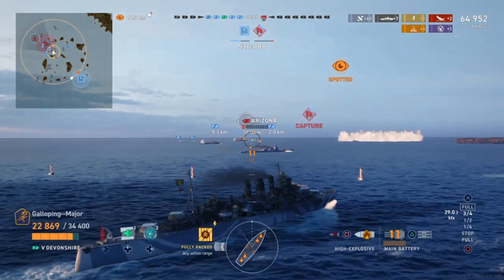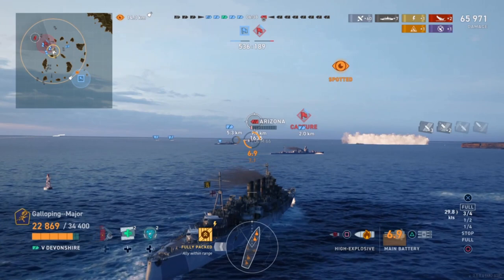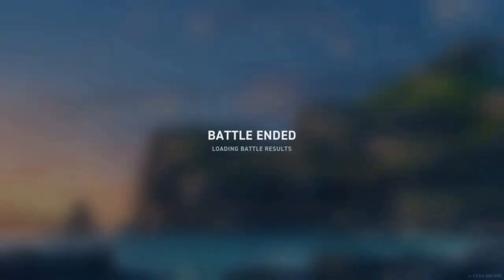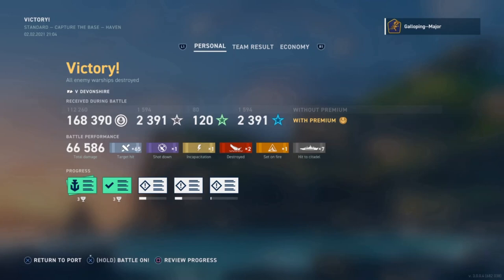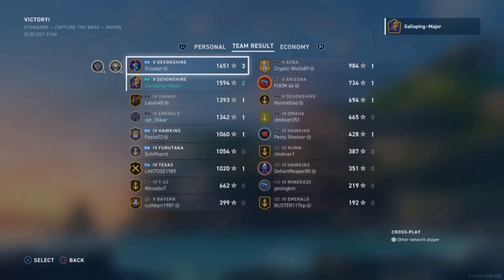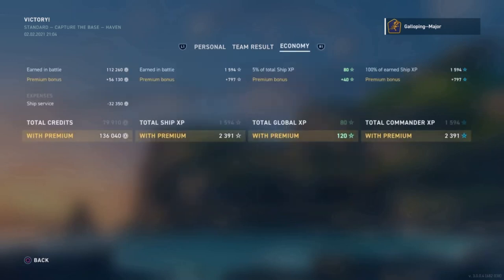Apart from that, I haven't really got any complaints. I have specced full speed and rudder shift because maneuverability is another one of their weak points. That's the end of the game — very nice. Getting myself 66,000 damage in the process, 62 hits on target, two kills, one fire and seven citadels. I also shot down a plane. Coming second on my team, which I'm quite happy with. Going to the Economy tab, she has the standard service charge of about 32,000 credits for a Tier 5 ship, and I'm able to walk away with a profit of 79,000 credits without premium and 136,000 credits with premium.